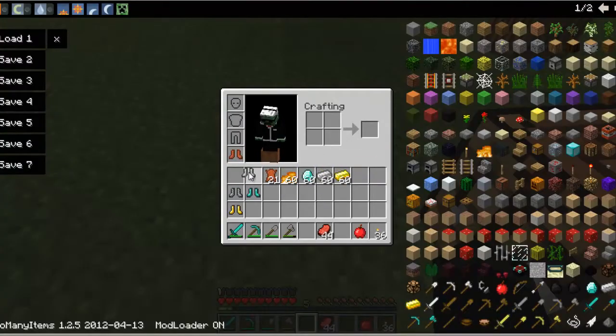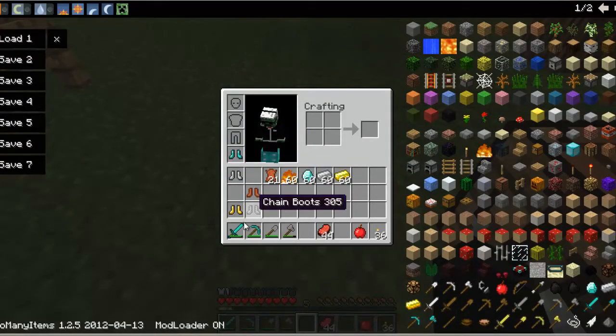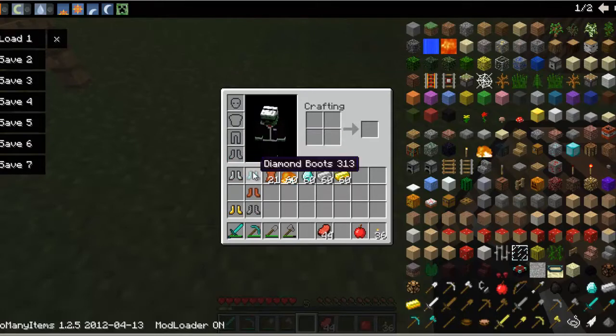Leather boots, chain boots, and golden boots all give you half a point of protection. Iron boots give you one point, and diamond boots give you one and a half, because diamond is the best you can get.